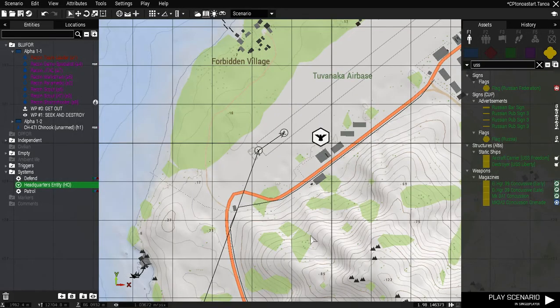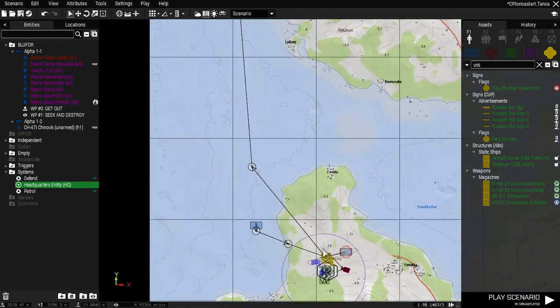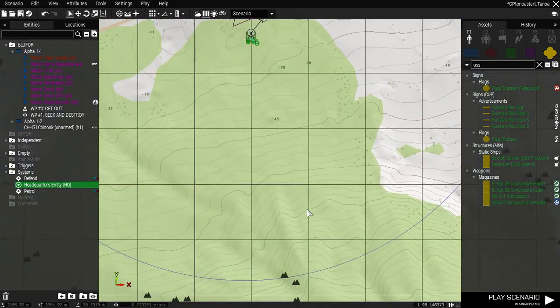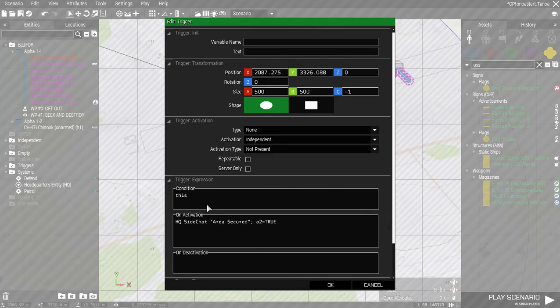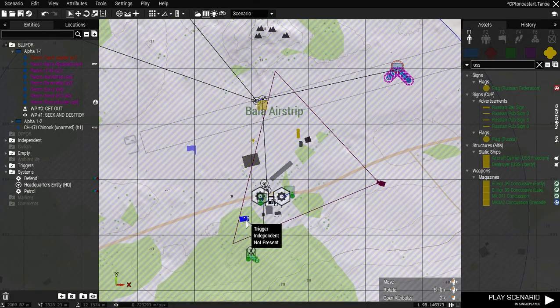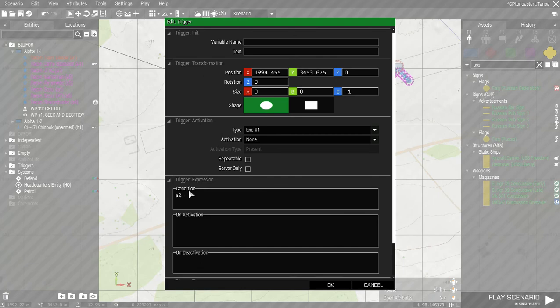On your triggers - I didn't even see if it said HQ or base or what when he called out. When you kill everybody, you just say headquarters - which is the guy you named HQ - just do side chat: 'Area secured.' Then A2 equals true, because I didn't want the game to end right away. I wanted us to get the notification that the area is clear, and then about ten seconds later, A2 - this is the condition A2 - and it's an end game. So that's it.